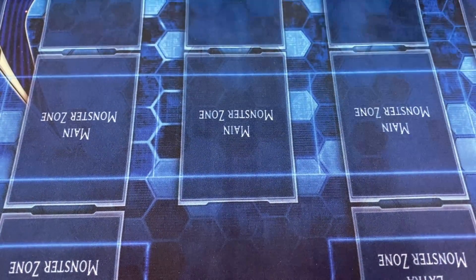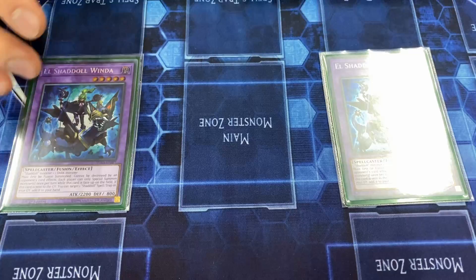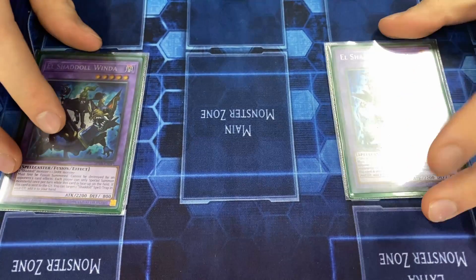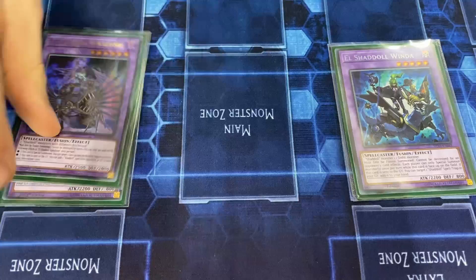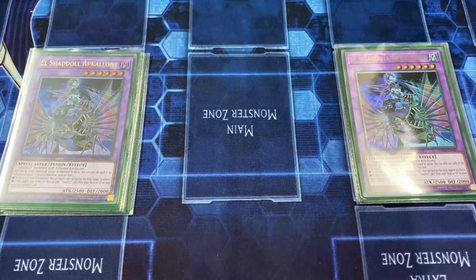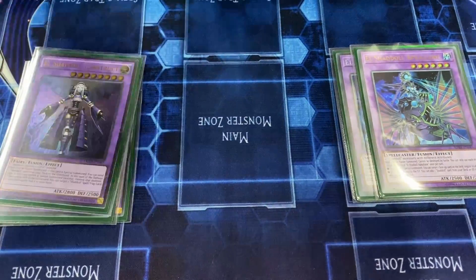If you have space, Selene and Accesscode are options, but Lambda is great. For Super Poly targets we play double Winda — if they out one they can't out two, and you don't need the third. No locals finals this week but tomorrow will be actual locals. Most opponents can't play through one Winda, let alone two. Two Apkallone — the third doesn't really come up. It's an EARTH, you send it with Nadir, summon it in the extra monster zone and send it with Gravity Controller to go plus.